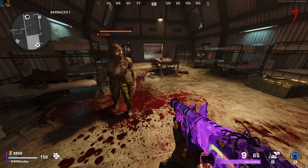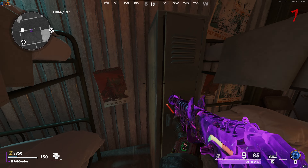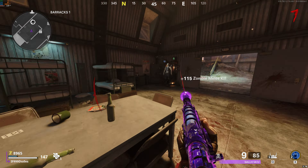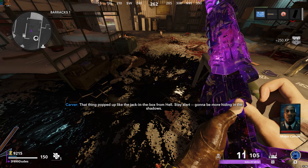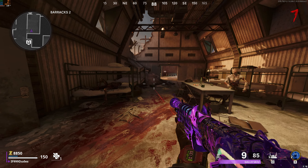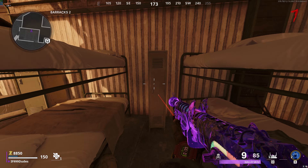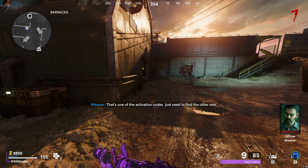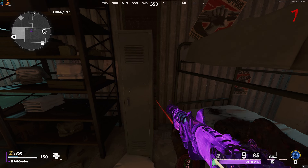Bring this key to the barracks, and both inside barracks one and two, there will be a bunch of lockers you need to unlock. All of these but one will do absolutely nothing, but that one will spawn a mimic — kill it for the barrel part to drop. A side note: I've heard that each locker you unlock can spawn a mimic, and it's a random one that drops the barrel. I may have gotten lucky or Treyarch patched it so only one mimic spawns now — do this at your own risk.